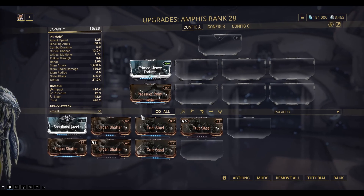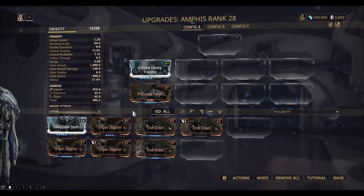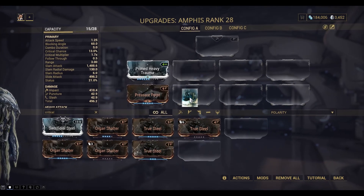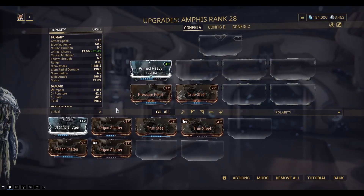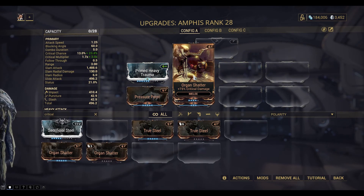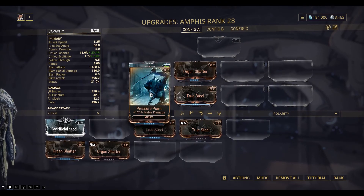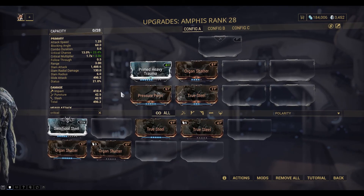Let's have a look at the criticals. We've got critical chance, so we can boost it up from 13 up to 23.4. And critical damage — that boosts it to three times. So that's all those points used.